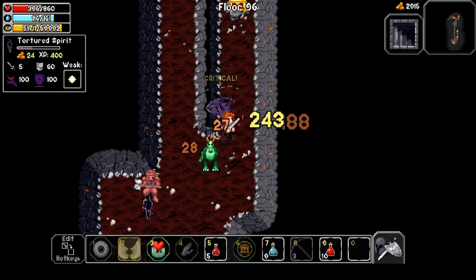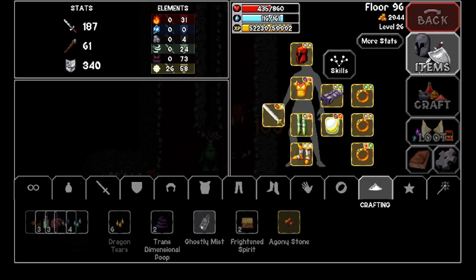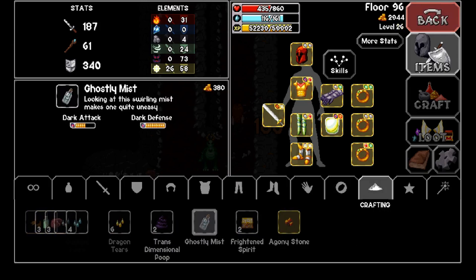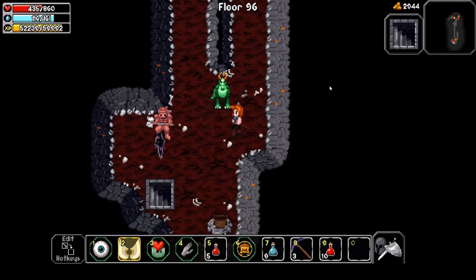I just picked up a Ghostly Mist — that gives me a very large amount of dark defense. I also got a Boost Ring. Let's look at this: plus 15% EXP. That's a really nice ring!